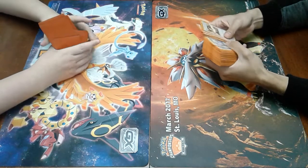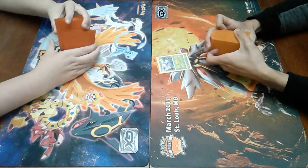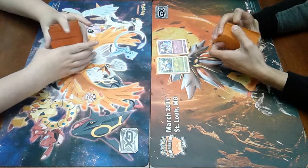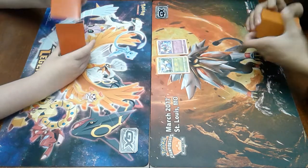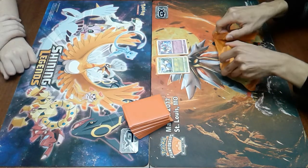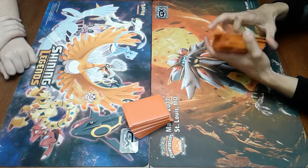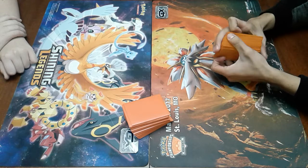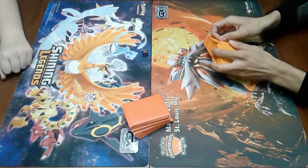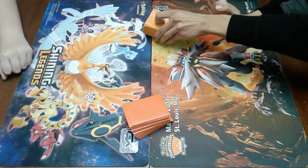For those that don't know, let me pull out a Jumpluff. Jumpluff, for just one Grass Energy — and also Natu for a Double Colorless — does 20 damage times the amount of Pokémon in your Lost Zone, not including Prism Star Pokémon. The damage can add up really quickly, so we'll try to keep track with dice on the Lost Zone.